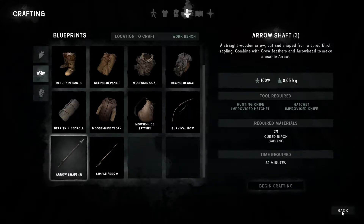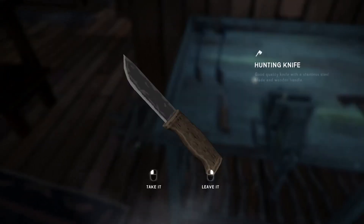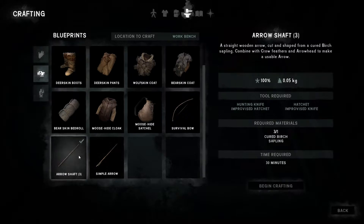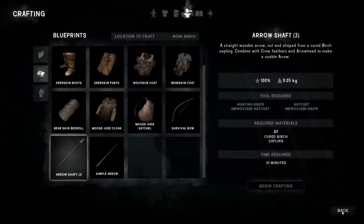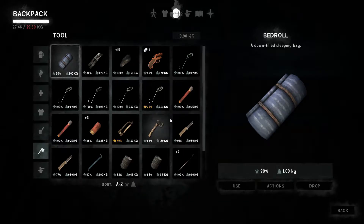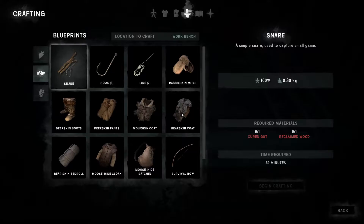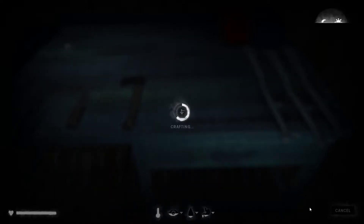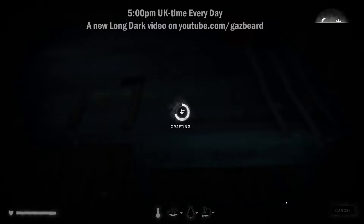We only need 30 minutes per shaft — we can probably get three done. I want to pick up a different hunting knife to use. We'll take the 77-condition one. It's not letting me choose that one — it wants me to use my good knife. What I'm going to do is drop my good knife because I want to keep that for when we're out on the hunt. I'll put it on that side of the vice.